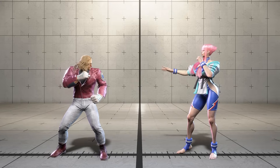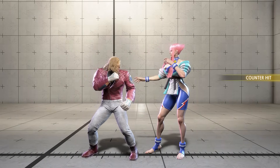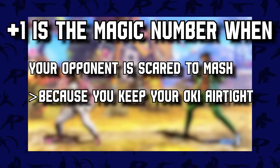Footnote: you can force a 50-50 by also just being plus 1. However, it's not exactly real, as a jab from your opponent will beat you going for a throw. Plus 1 becomes the magic number once you force your opponent to stop mashing on your oki, which you can do by keeping your oki airtight or just repeatedly using strike. There'll be more on this later.